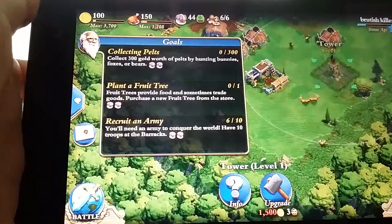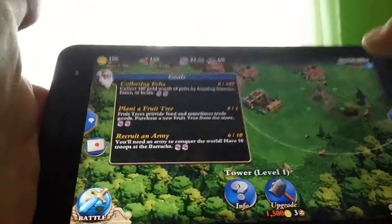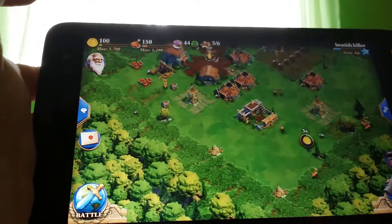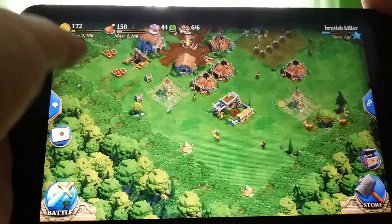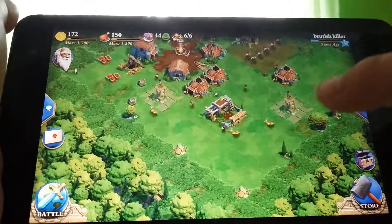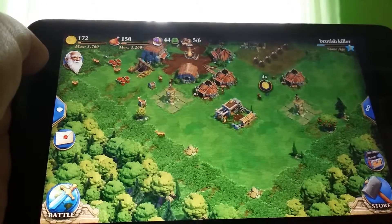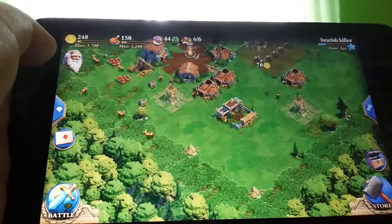Collecting pelts — collect 300 gold worth of pelts by hunting bunnies, foxes, or bears. And I need 300... 100. It didn't say deers, so — that's a bunny. Okay.